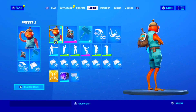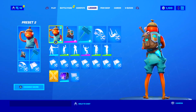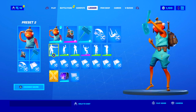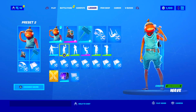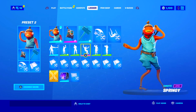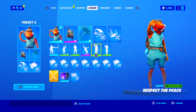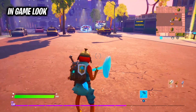Moving on to the third combo, we have the Fish Stick skin along with the adventure pack back bling from the current battle pass and the base variant of the sludge hammer pickaxe from last season. This combo is probably my favorite out of the list — the back bling and the pickaxe perfectly match the color scheme of the skin and overall just look incredible with it. You can further improve the combo by using the skullsicle axe if you have it, although it will make the combo a lot more costly.